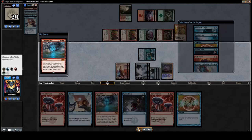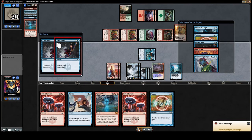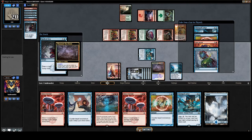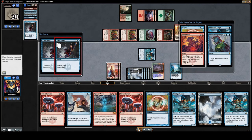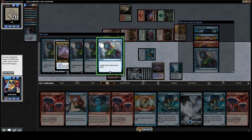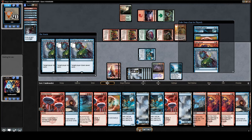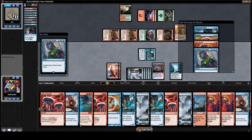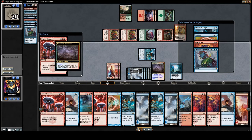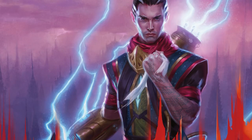Again we cast Apex of Power and this time we find our Omniscience, and then we begin to storm. Radical Idea for card draw. Then we cast Overflowing Insight and realize we can't target ourselves because we would mill ourselves out, so we basically draw the rest of our deck. And then we cast Direct Current, which would be a colossal damage spell at that point.